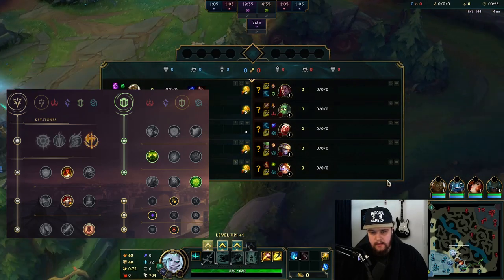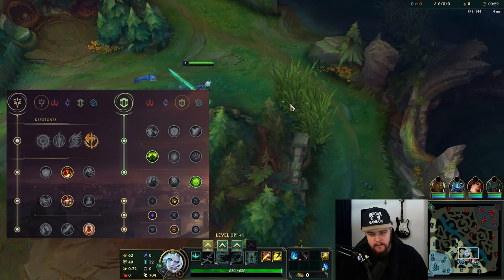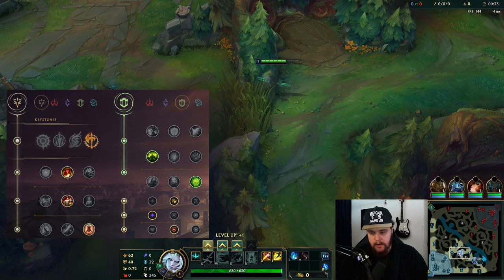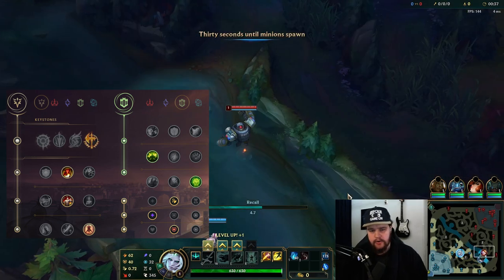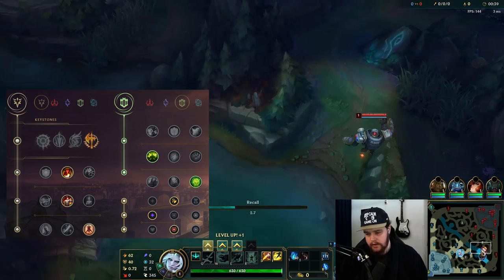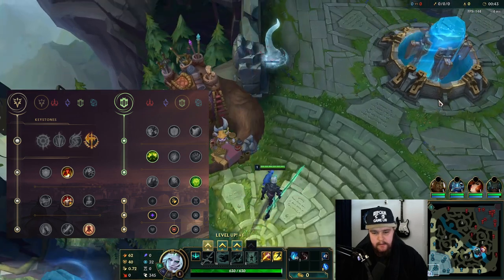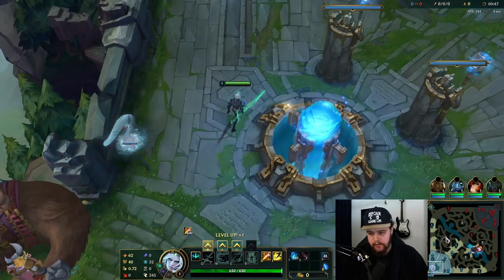Alright, it's time for the next installment of the Beginner's Guide series. I'm redoing Viego because of the crit changes they made — the buffs to Viego, essentially. There have definitely been some changes in item build options, so it just felt like redoing this one makes the most sense.